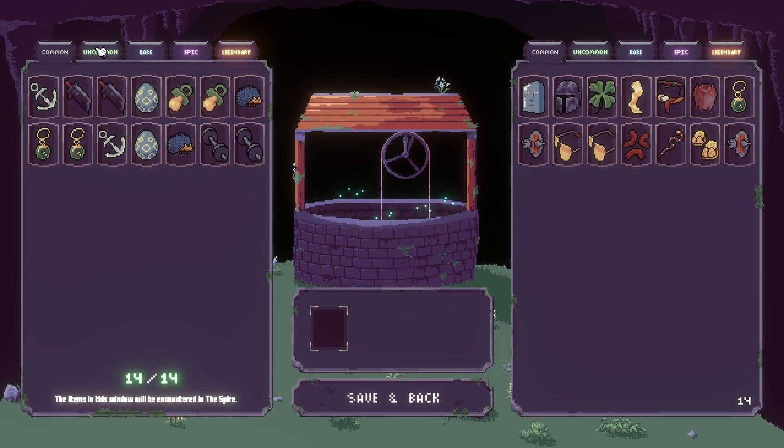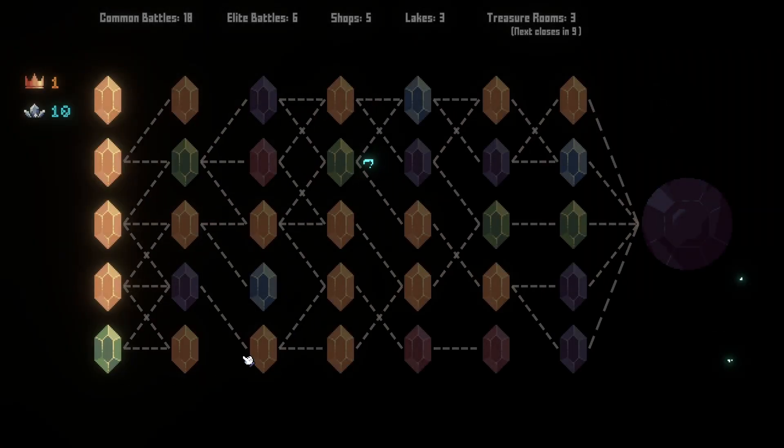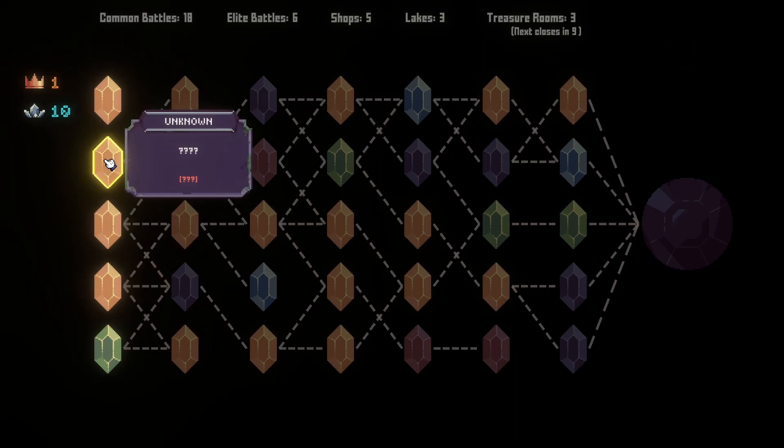So we'll just play. Wait, is any of these red? No, all good. Okay, let's do it! We're going to unlock some of these colors. So it's either red or blue. So we'll go here.